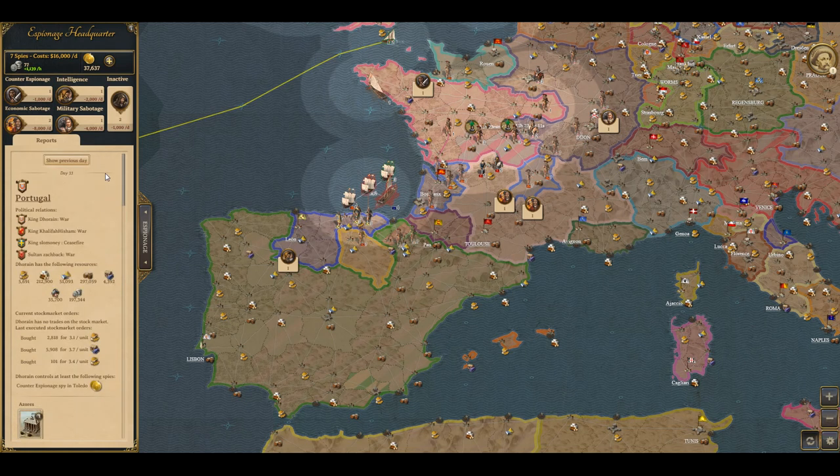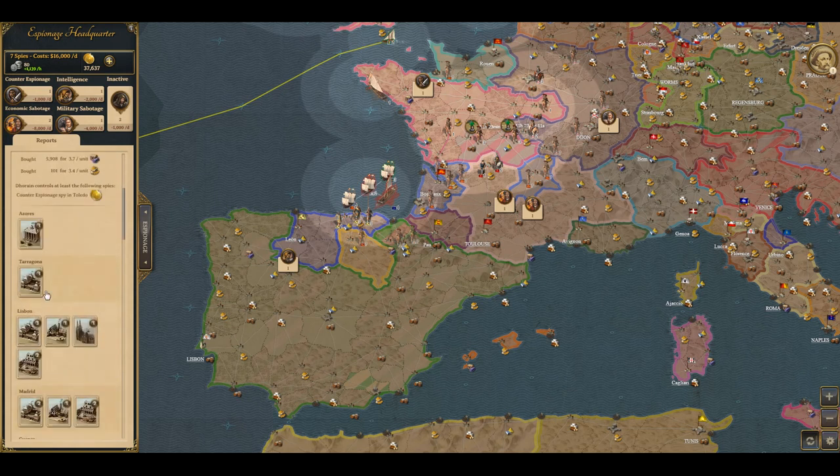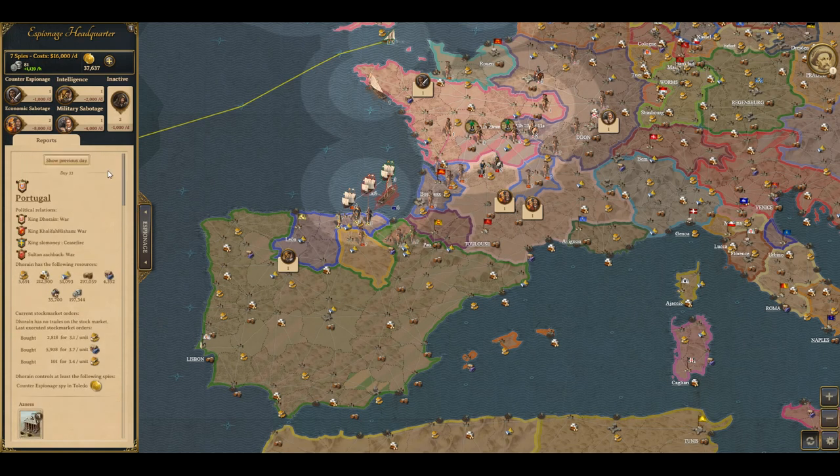Now, it doesn't always show you everything. If you have one spy inside the country, it might show you just their relations, or one day it might show you what buildings they have. It all depends on how many spies you have inside that country, and it's pretty random at times what exactly you might get.